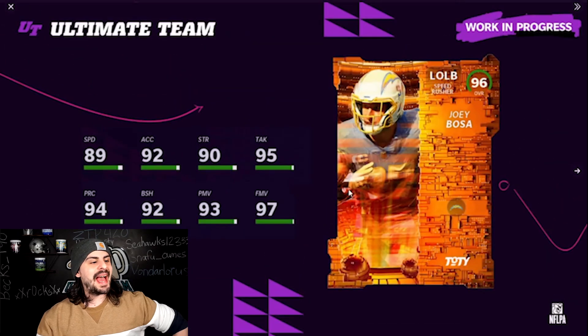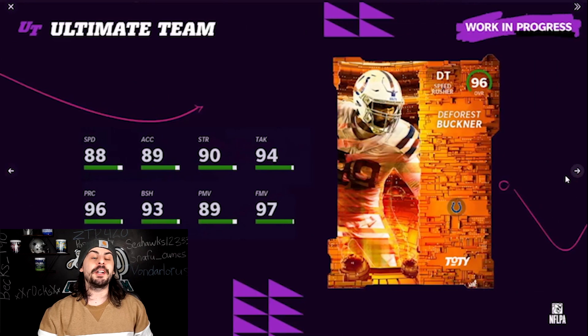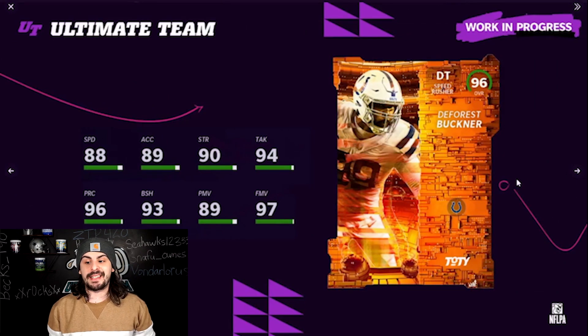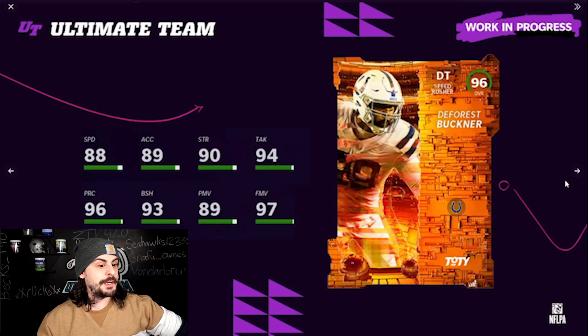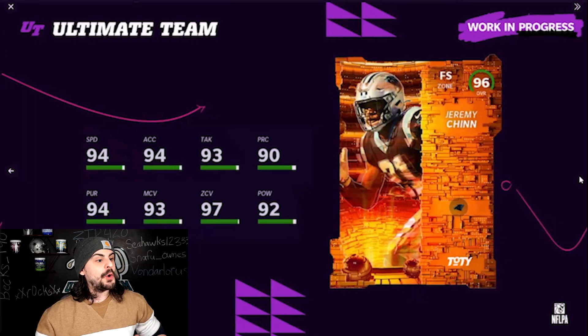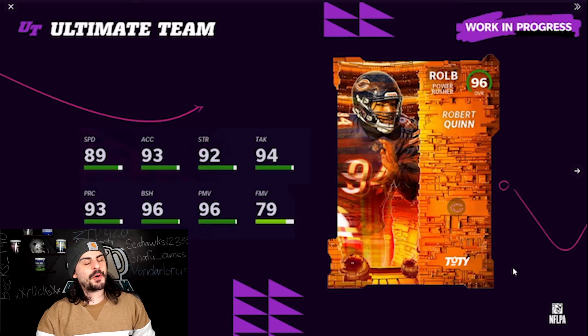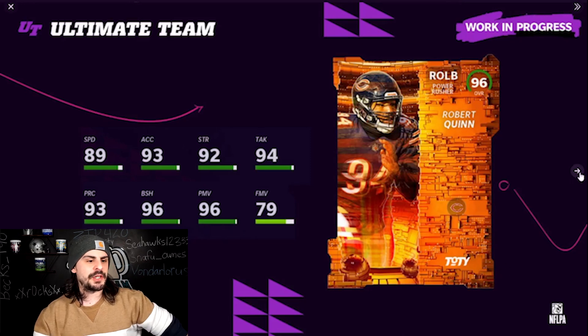On defense, we have Joey Bosa — really solid for Chargers theme teams. We have DeForest Buckner, a really good card. I've been using his 90 overall and I'm probably going to pick up this one for the Niners theme team. We have Patrick Surtain at cornerback, Jeremy Chinn at free safety — his speed is a little low but zone and man are really solid. Robert Quinn at right outside linebacker with lots of theme team options.